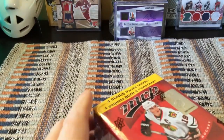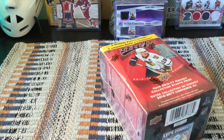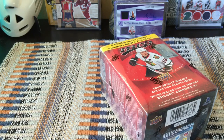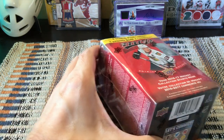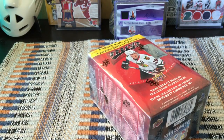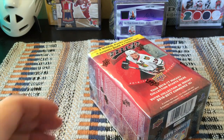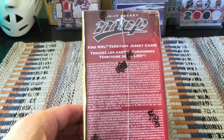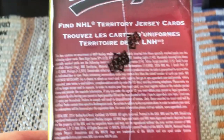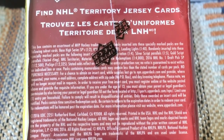Hey guys, it's Fulton Cards here live and direct from Brooklyn, New York. In front of me today I have a little blaster from the recent past — 2016-17 MVP — which is a well-known, well-worn, often torn open product. I'm really happy to open a box like this because it's super affordable and has 24 packs, loaded with goodies. Of course, it would be the rookie year of Auston Matthews.